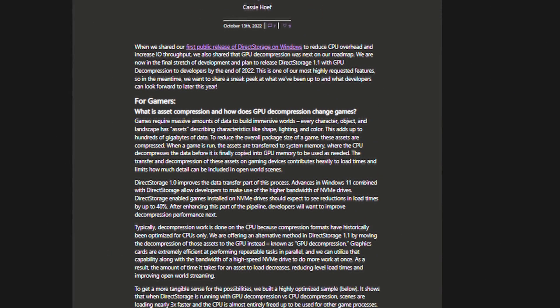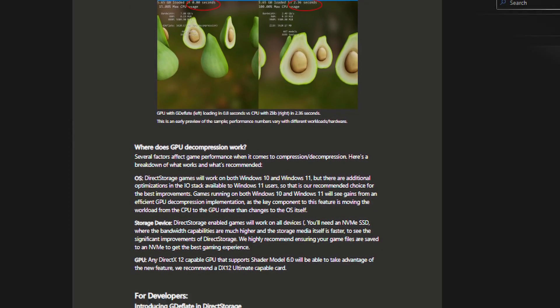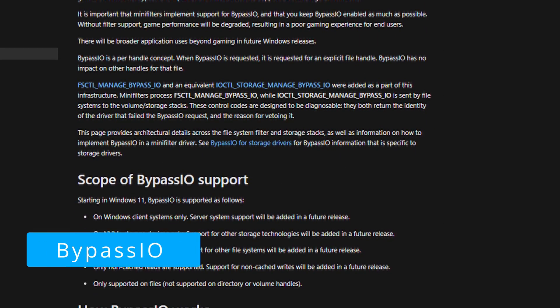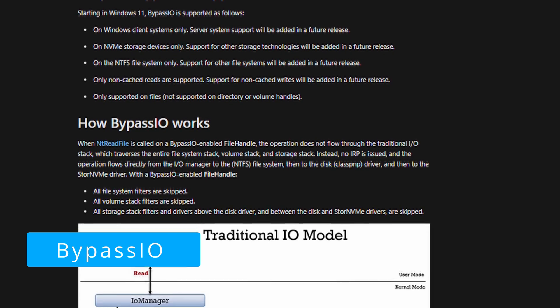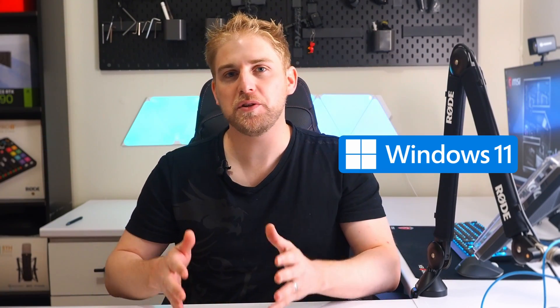So why this video now? It's because of the introduction of something called DirectStorage from Windows, also known as Bypass IO. This was teased in October of last year for version 1.1 and actually rolled out on the 11th of November 2022. Note that this applies to both Windows 10 and 11, however it is more efficient on Windows 11 — I think this is Microsoft's way of encouraging users to move to the latest version.